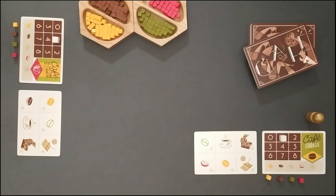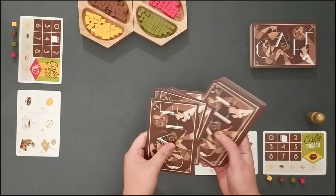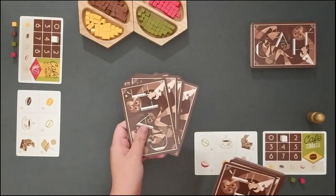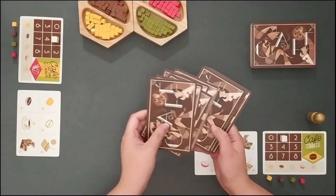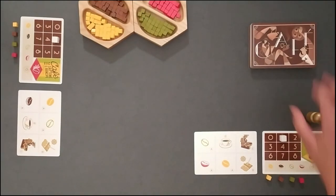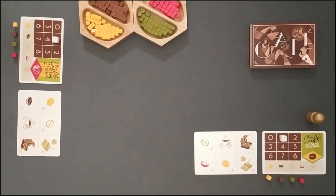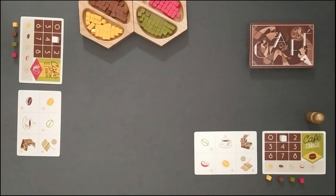The last aspect of the setup is the only one that depends on the playing count. With 4 players, all 48 planned cards are in play. With 3 players, the 8 cards marked with a star in the back are removed to the box. With 2 players, 8 random cards are removed plus the cards with a star. In a solo game, 16 cards are removed plus the cards with a star.